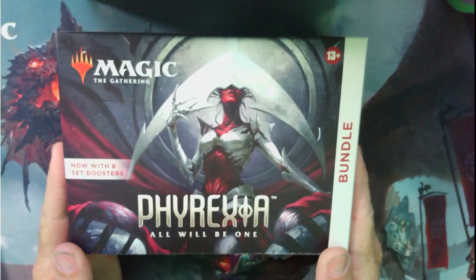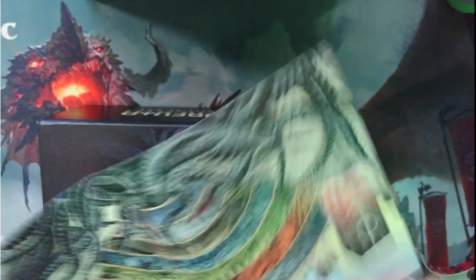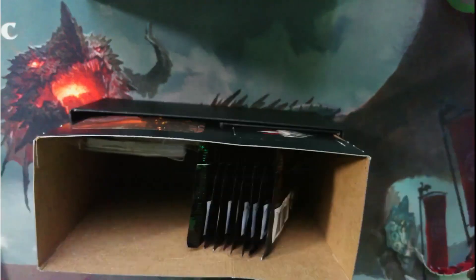So here we have the Phyrexia All Will Be One bundle. We're just gonna rip this bad boy open. And we already know, just like every other bundle, there's going to be a creased art card. But we don't care. Oh, fancy die — a seven.